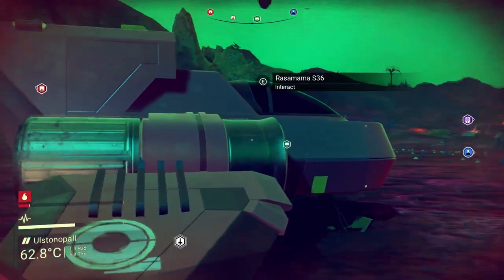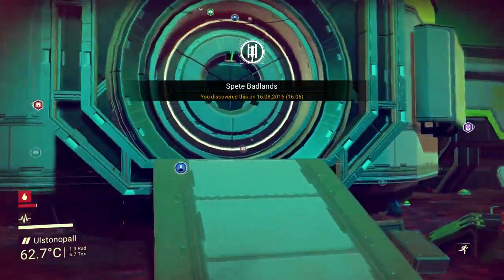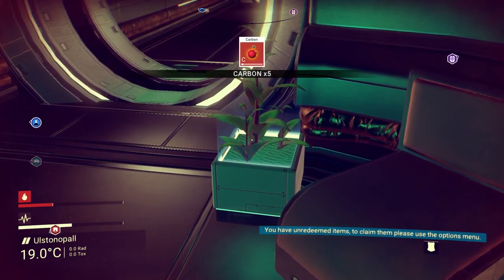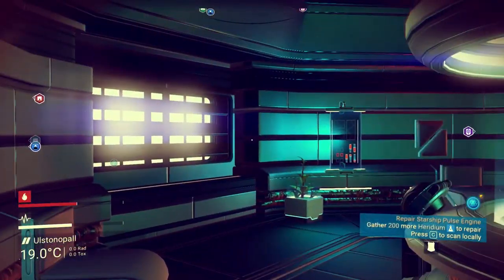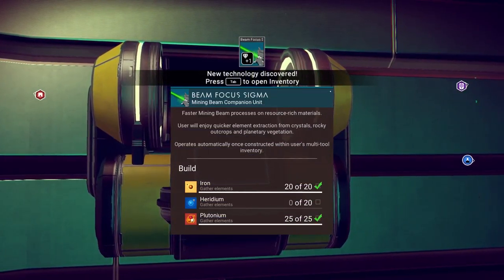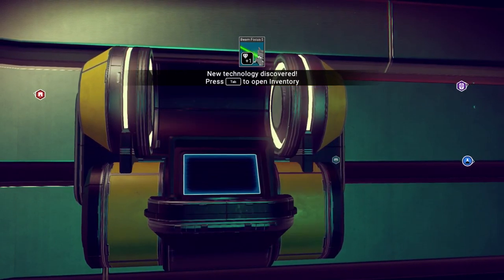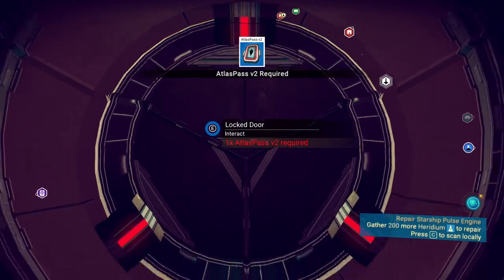Right, there it is. That looks like an entry — I may enter! Nice and comfy in here, just gonna grab some plants. New technology: beam focus sigma — mining beam, faster mining beam. User will enjoy. Okay, iridium. Once I finally get heridium it's gonna be awesome. Locked door — Atlas Pass.